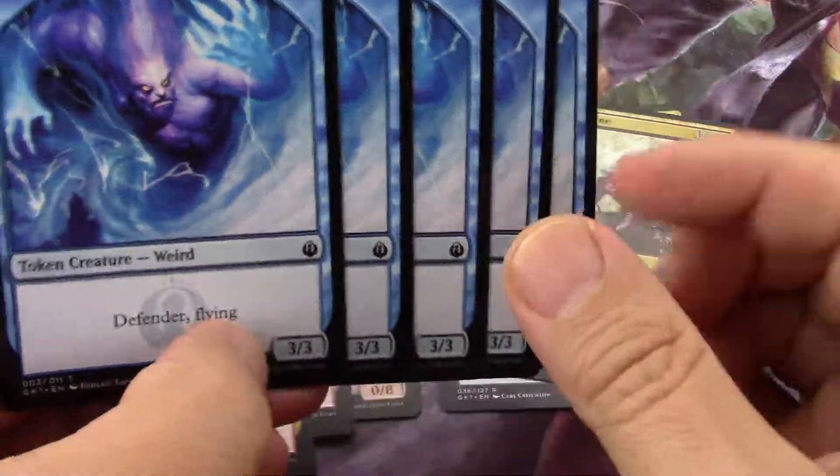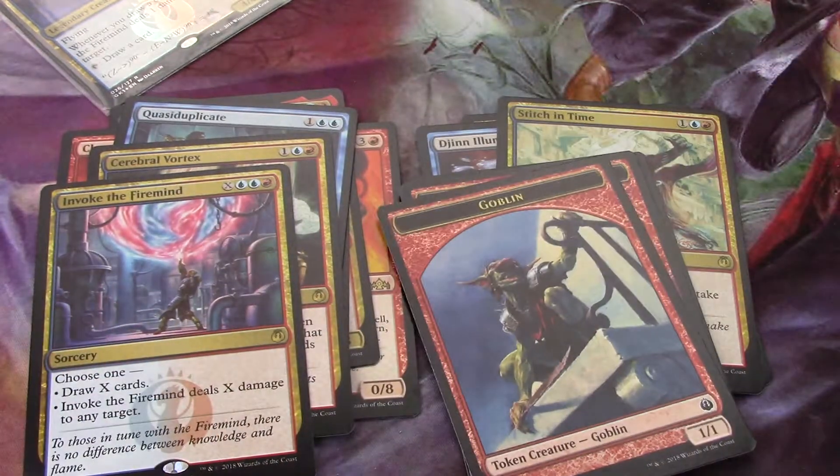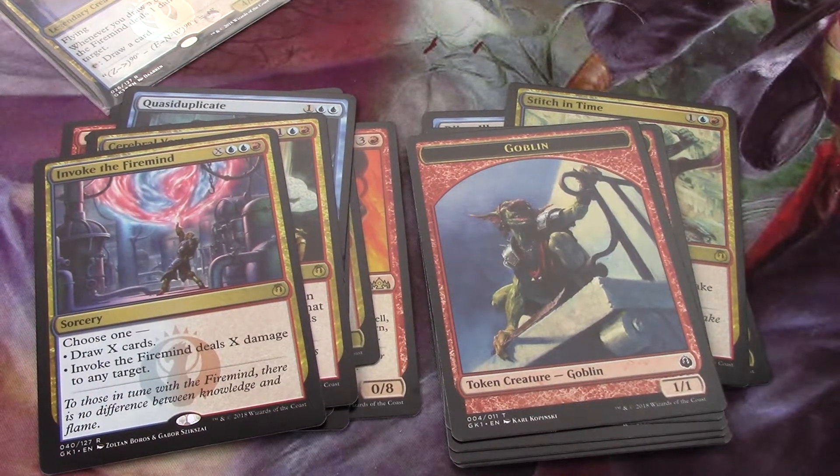The token types are weirds and goblins. I'm going to stop right here and make a second part — the mailman is knocking on my door.